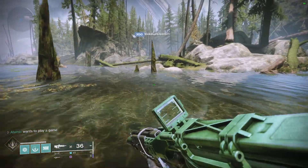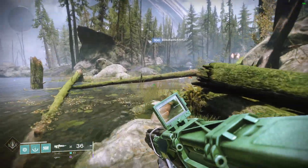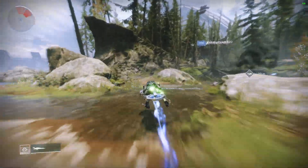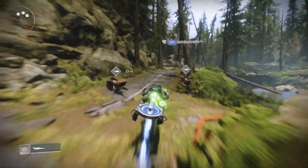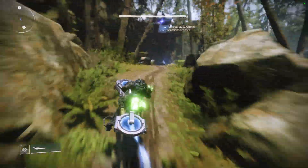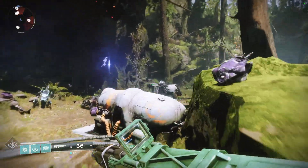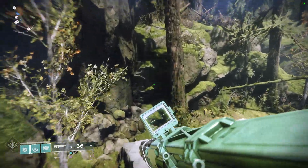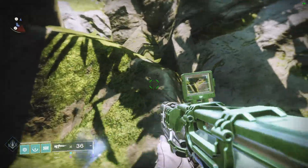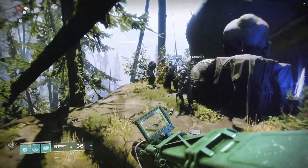What's up guys, it's the Atomic bringing you another Destiny 2 video. Today I'm going to be showing you where Xur is. Xur is located in the EDZ in the Winding Cove, where he usually is when he's on EDZ. Just park your sparrow over here in the makeshift sparrow parking lot, then make your way up. You can take the caveway or just take the shortcut.